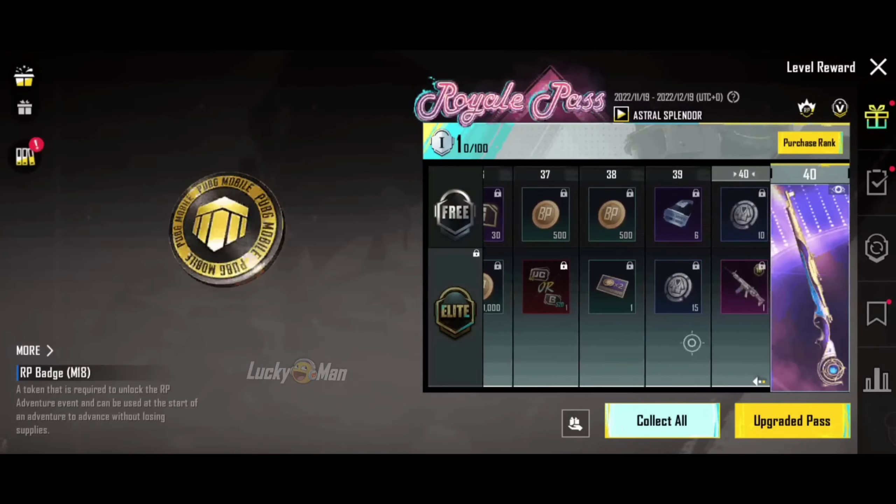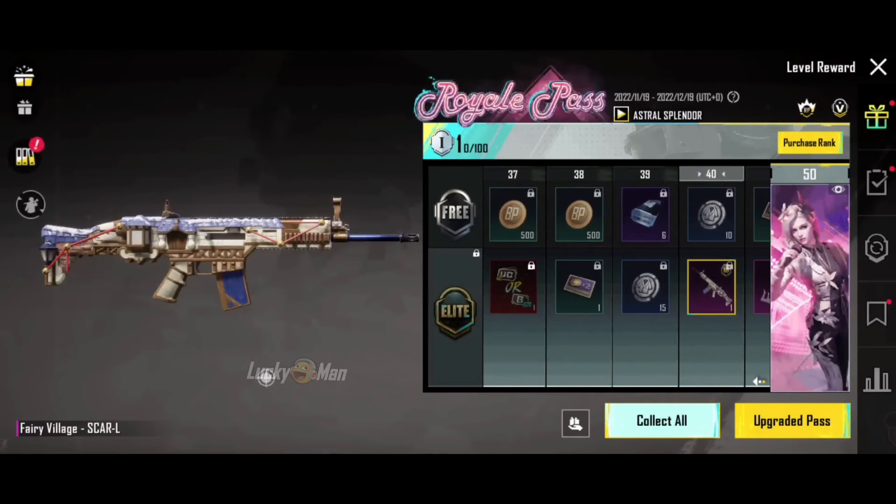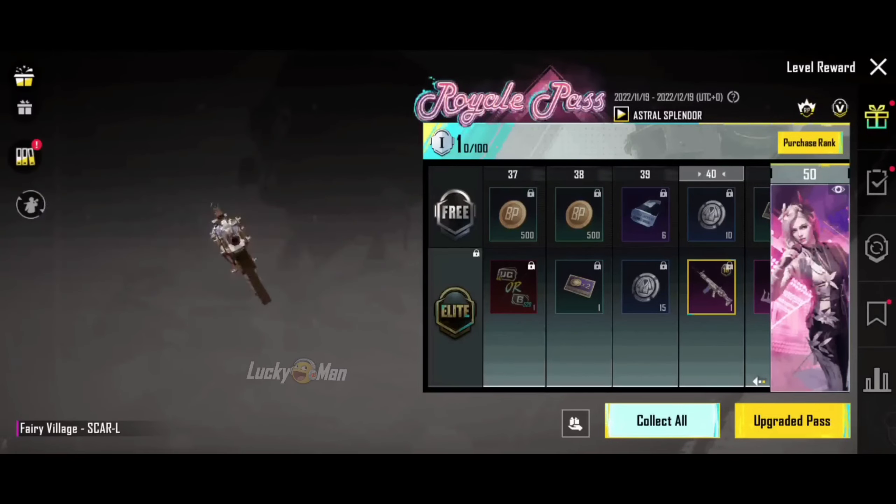We have a free rider SKS in RP-35. We have a shanky skin in RP-20, which is a star. Let's check how you can get the RP-40 skin.